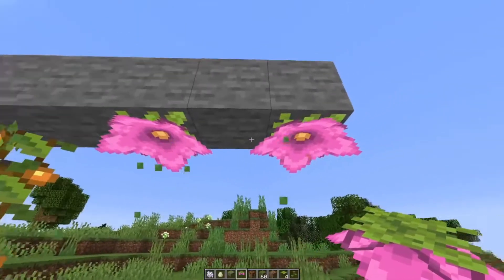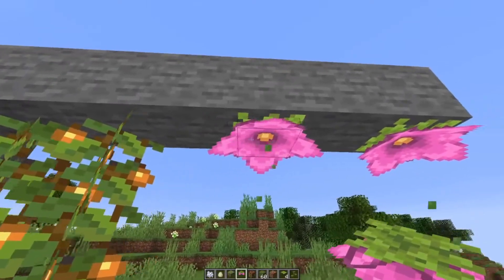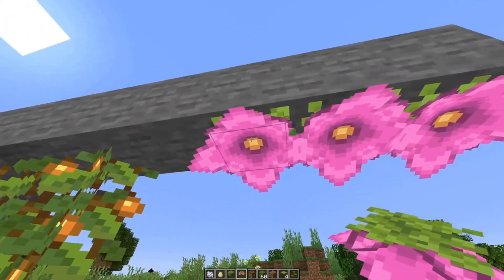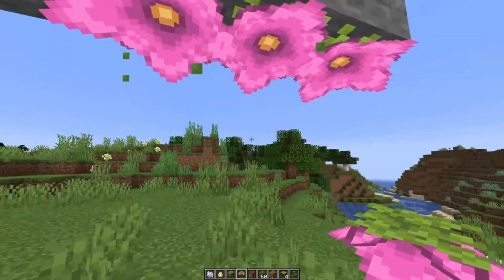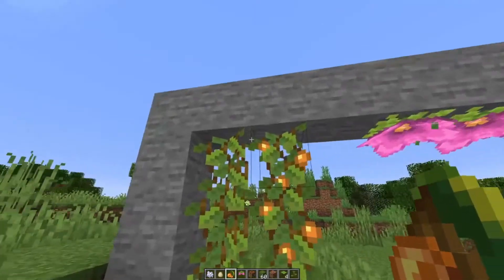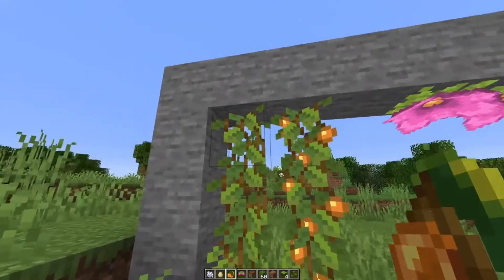This update also added a new flower called the spore blossom. It is a flower that can only be hung from the ceiling, and it will produce little particles that fall down.